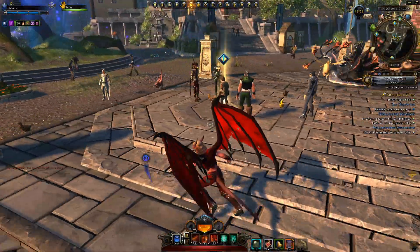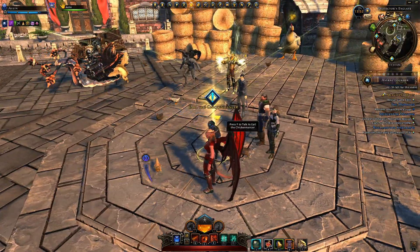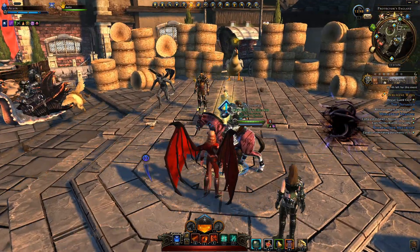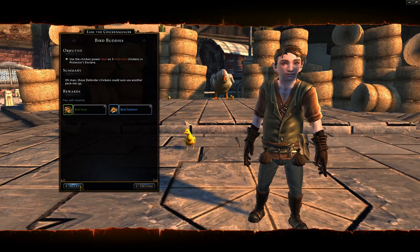This event is very simple and there's really not a whole lot you can do to earn the rewards you can obtain from it. Initially you'll go to this NPC and if you haven't done this event before, his quests will be golden; otherwise they'll be blue because they are repeatable quests and they're pretty much all the same.